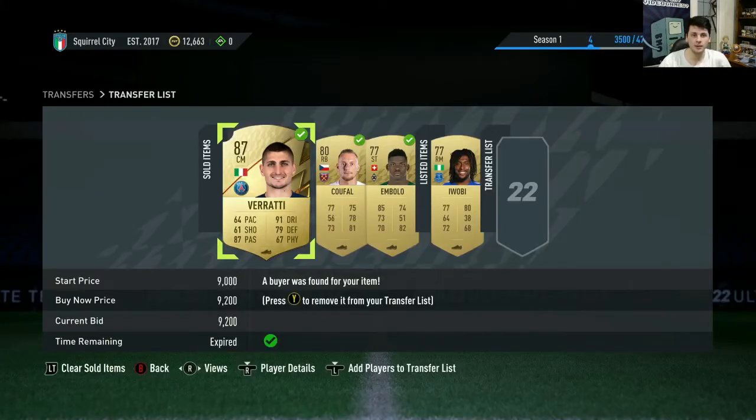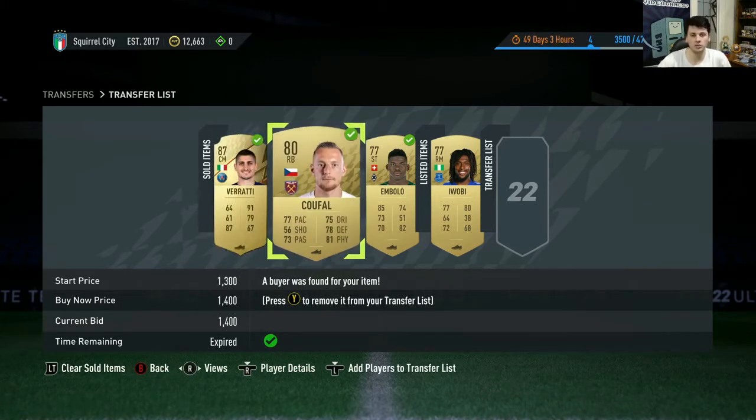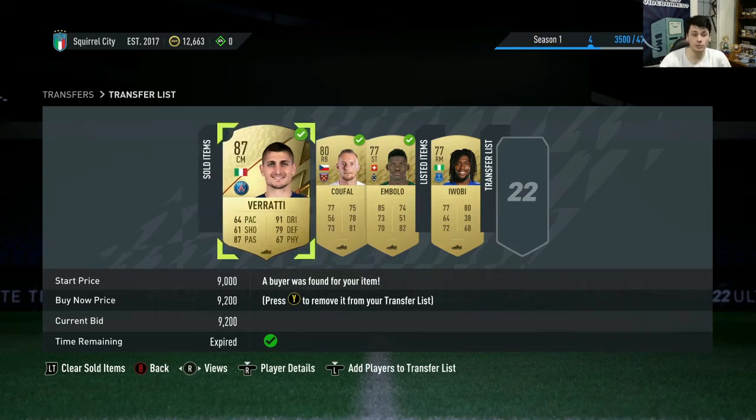I decided to sell my Vinicius. I wasn't actually going to sell him — I decided to try him out — because I know 87-rated cards are going to go up. But I realized I may as well buy an 87 that is more usable and better, because that's got a slightly better chance to go up if SBCs don't come out requiring them — which obviously they will. I actually sold my Vinicius for more than I bought Di Maria for, so that's awesome.